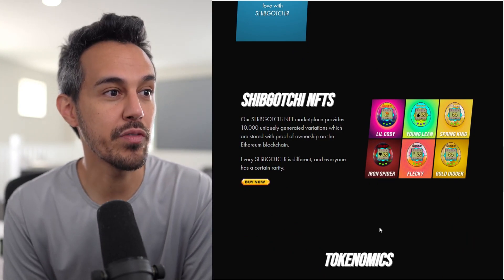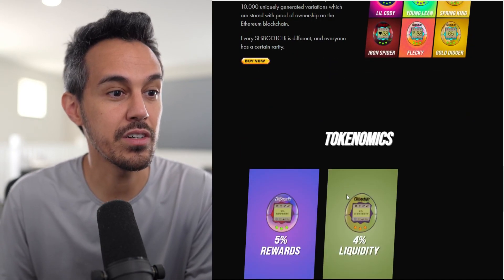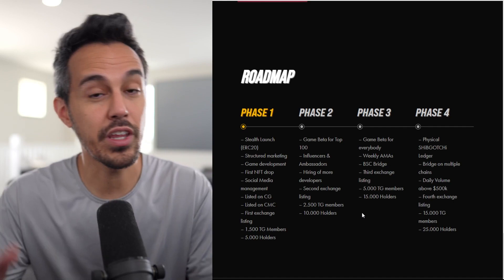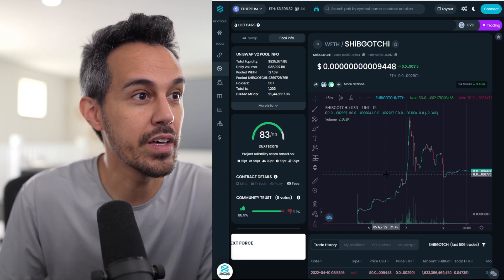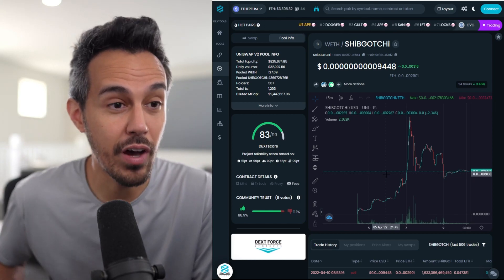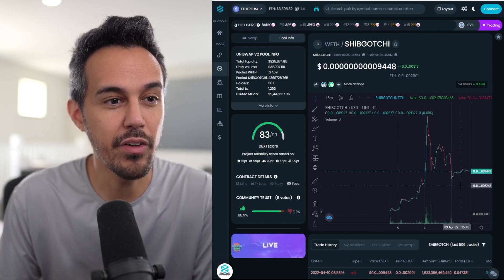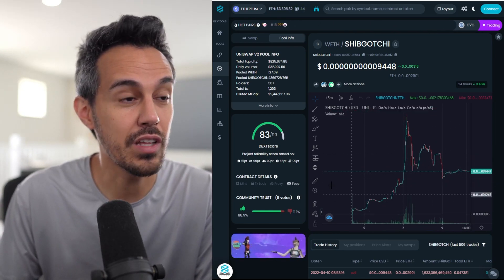The Shibgachi NFT marketplace provides 10,000 generated variations that can be stored with proof of ownership on the blockchain. Each one is different and has a certain rarity. Here's the tokenomics: 5% rewards, 4% liquidity, 3% marketing. Right now they're in phase one — self-launch. The token is on the Ethereum network, with a diluted market cap of about 9.4 million and over 500 holders. It's only been out about a week. There's been strong growth and a bit of a dip, but they've leveled off, which is good to see.